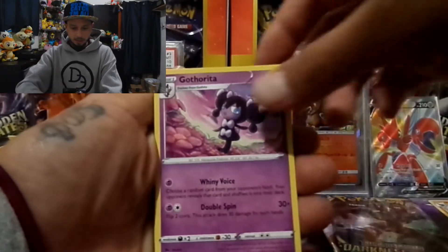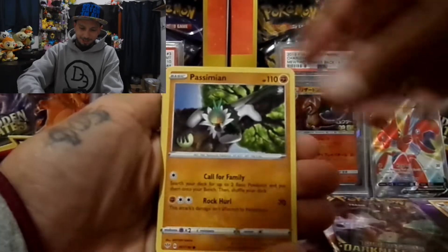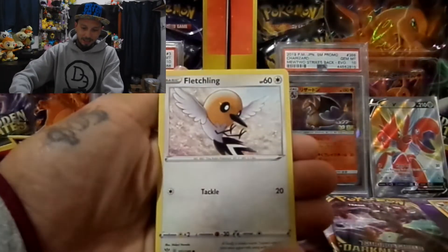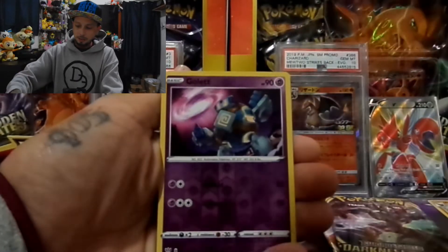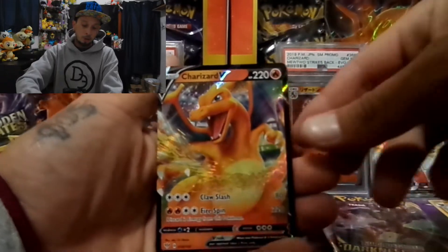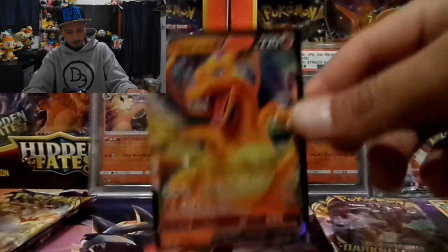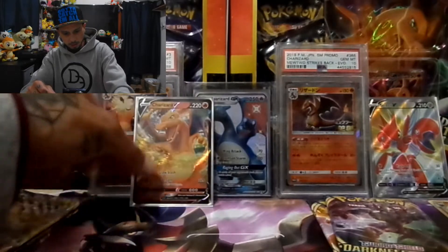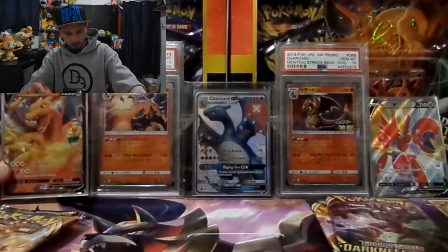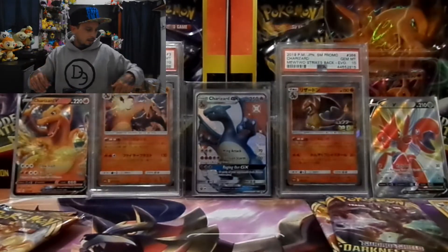Fletchinder, Gothrita, Cufant, Sinistea, Feebas — just gasping for air out of the water — Pansimeon, and I think I caught a glimpse of something... Fletchinder, Fletchling, not Fletchinder — Gallade. And there's a Charizard, but not the Charizard we're looking for. But I'll take it! Charizard V, welcome to the party. I'll put you over here so you don't cover your brothers.